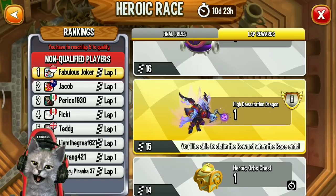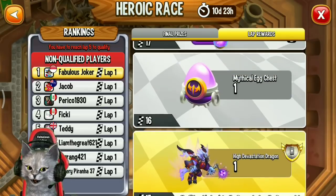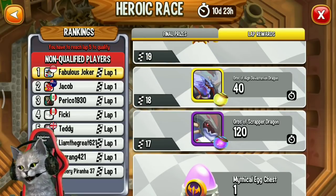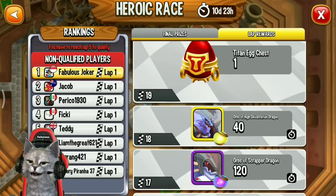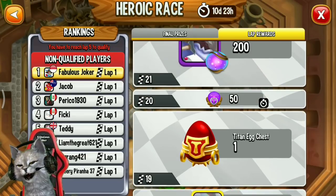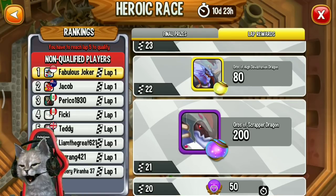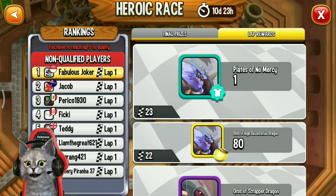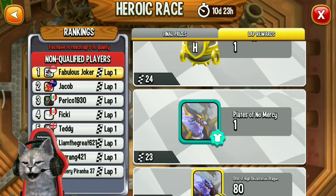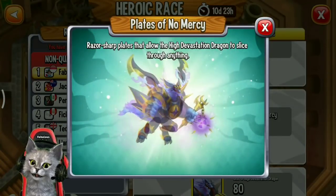If you reach lab 15 and rank 1, you can only get one High Devastation dragon. Lab 16 gives a mythical egg chest. Lab 17 gives 120 Scraper dragon orbs. Lab 18 gives 40 High Devastation dragon orbs. Lab 19 gives a titan egg chest. Lab 20 gives 50 legendary jokers. Lab 21 gives 200 Scraper dragon orbs. Lab 22 gives 80 High Devastation dragon orbs.